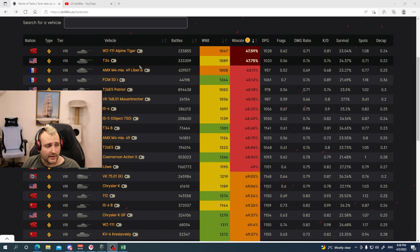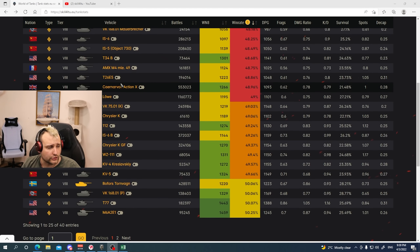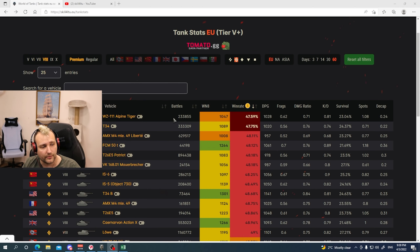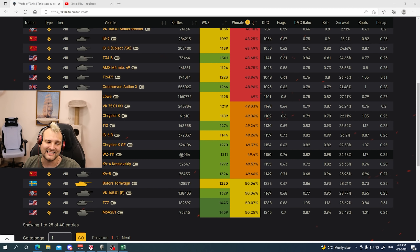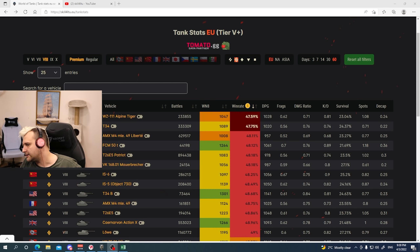As you can see, there are two tanks with 47% win ratio, and Alpine Tiger is pretty much the champion here — the worst win ratio champion. Looking at the VZ 111, which is literally the same tank, you can see it has 49% win ratio. Alpine Tiger was played 233,000 times in the past 60 days, while VZ 111 was played only 68,000 times. In other words, people are simply not playing the standard version.